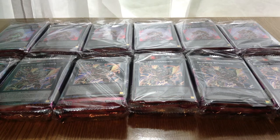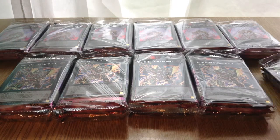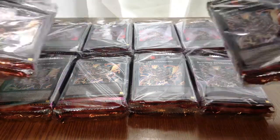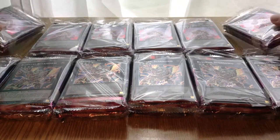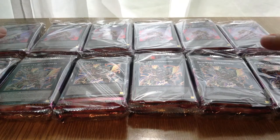Hi guys, Dan here. I'm back with a case opening of the Megatins. I decided to do a little bit more so you can actually see the ratios a bit better for each case. But I think it's pretty random, so I've kept them sealed so you can see that they're all from a case. I've got two Bujin Susanowo's and two Tiger Kings, so let's get on with this.